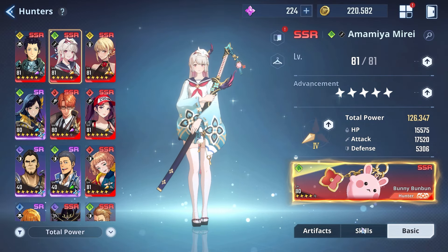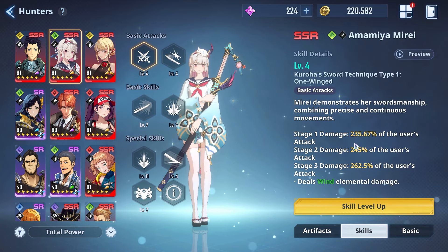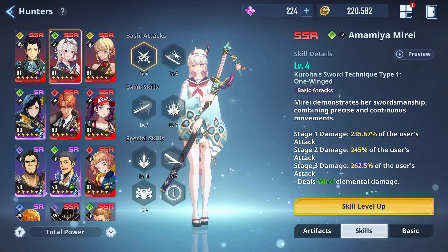Mirai is very, very broken, and we're going to get into her skills because we need to talk about why she's so broken. First and foremost, Mirai is a character that gets good only after she uses her ult. If you're using Mirai with no ult, you need to pack it up — put the fries in the bag because you're not cooking.